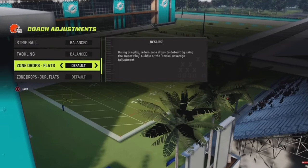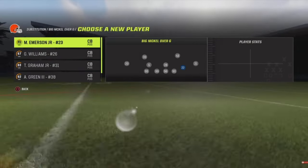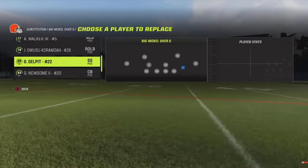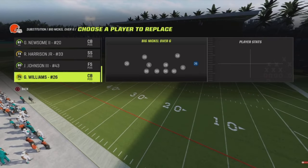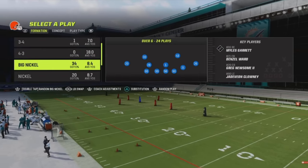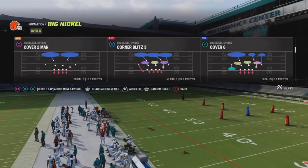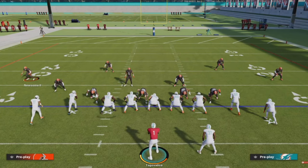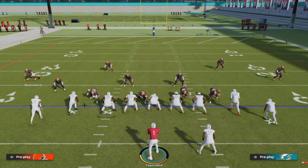One thing we need to do to get into this defense: go to match, go to big nickel, and put your best corner at that slot position. This isn't the end of the video - I'm going to show you a way to make the defense even better. On the practice field I put my best corner there, put them both in man, and went back to understand why he isn't colliding with the receiver at the top of the route.